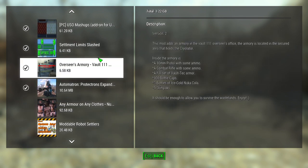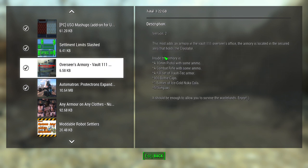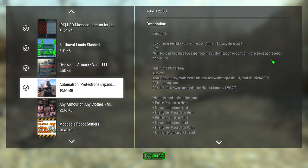Settlement Limit Slashed — what this does is give you an unlimited build limit with no limit at all. The Overseer's Armory — this is very useful because it basically gives you a starter set to make it through.